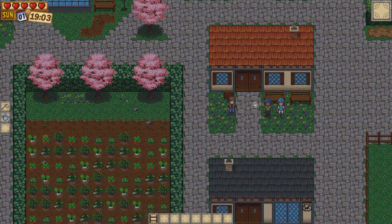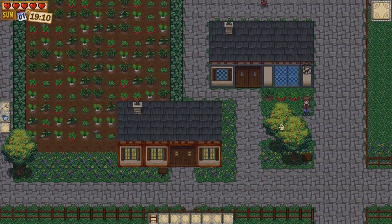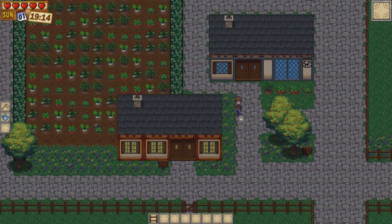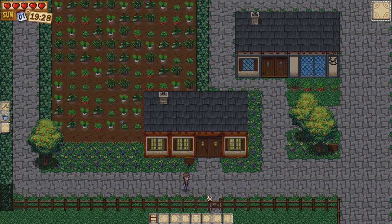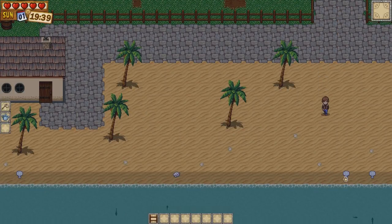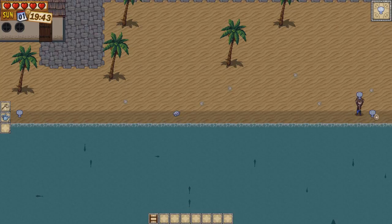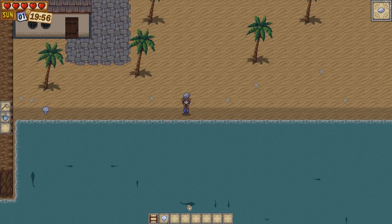So this is actually the library, and Benjamin — the person who gave us the task of growing the turnips — is over here. Benjamin's farm is on the left, the beach is just down here, and Abigail's farm is to the right. So this game has a beach. We can see some fish and we've actually got some clams and shells we can pick up and probably sell. There are some big fish in there — we really need a fishing rod. This is Elliot's cabin down by the beach.